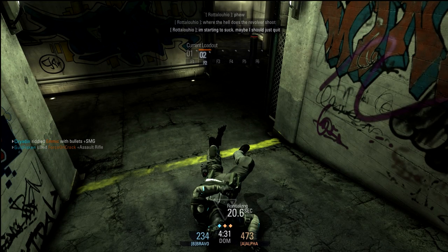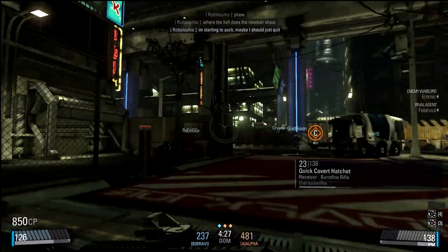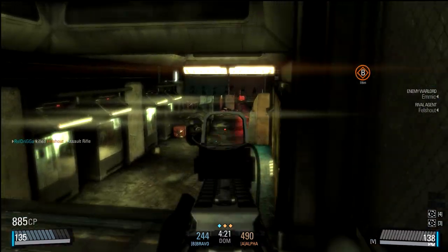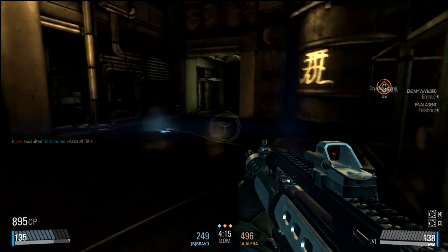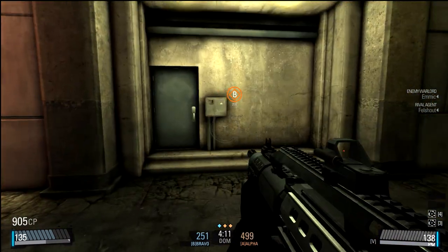You also have weapon depots. You can customize what your weapon depot carries — it's the station you go to in-game using the credits you earn. I've nearly got enough for a rocket launcher. The weapon depot can be fully customized.